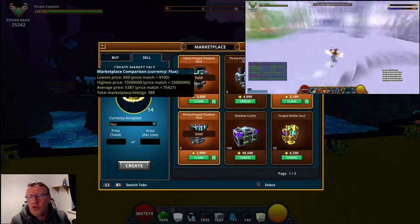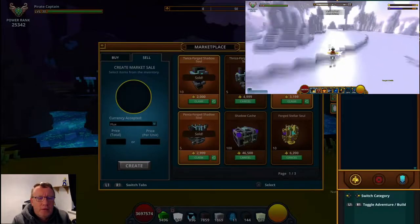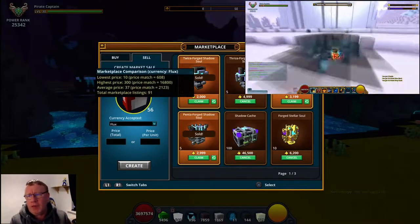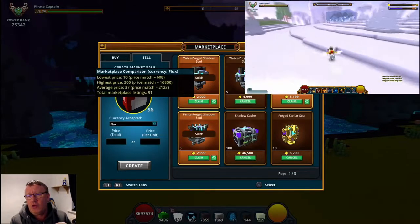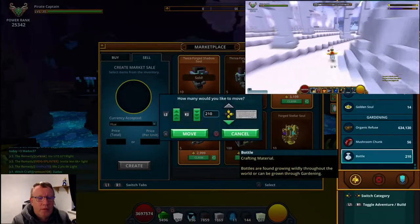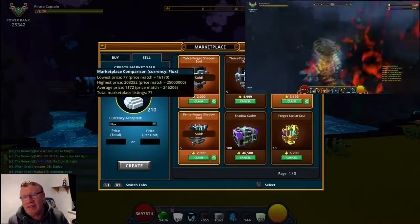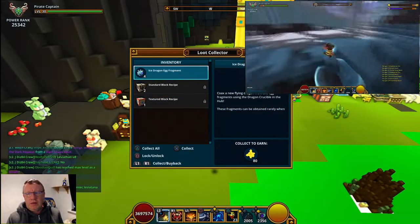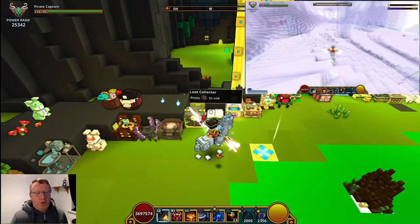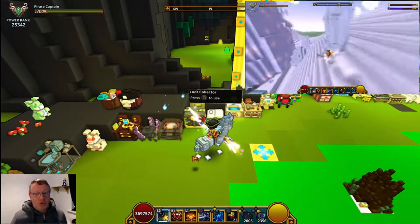We have got some golden souls — 14 of them — and they are going for 9100. We've got a few mushroom chunks which we got from the caves — we have got 56 of them and they are currently going for 608. We've got 210 bottles which are going for 16,170. So if we loot these fragments and add it to the total...